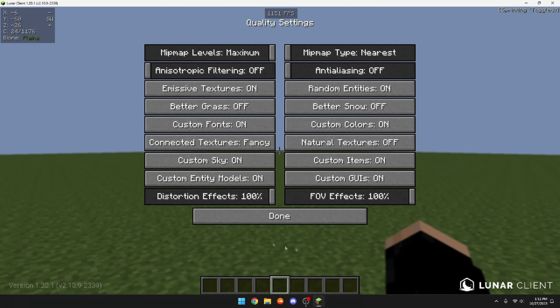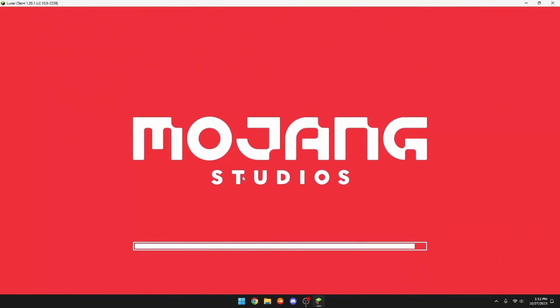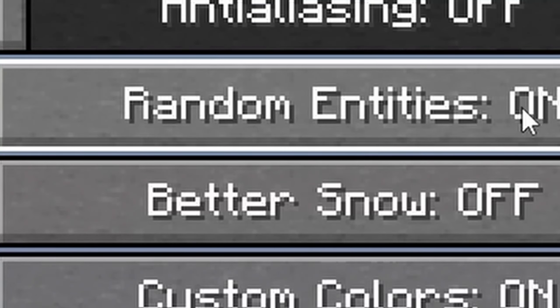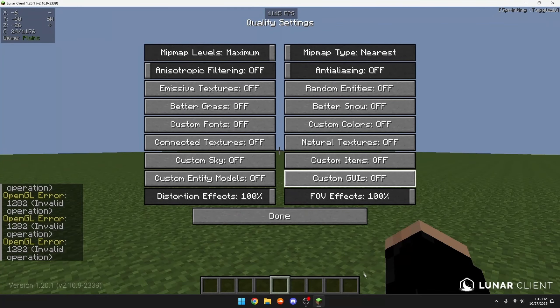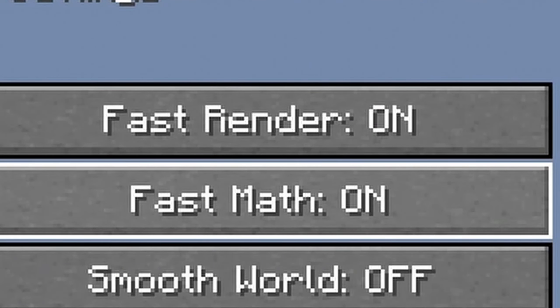Go to Animations and turn all animations off. Then go to Quality and turn all options off: make sure Emissive Textures is off, turn off Custom Fonts, Connected Textures, Custom Sky, Custom Entity Models, Random Entities, Custom Colors, and Custom Items. After turning off everything in Quality settings, leave and go to Performance settings.